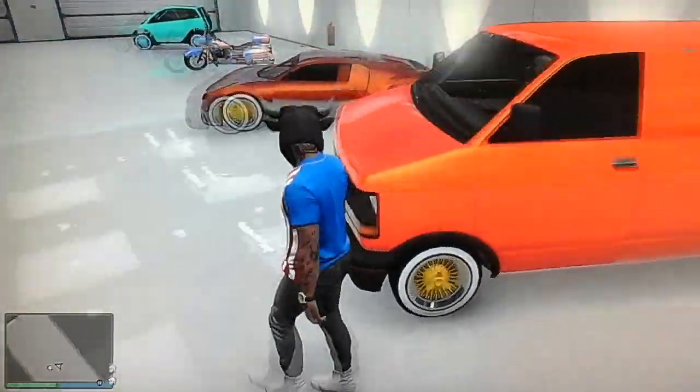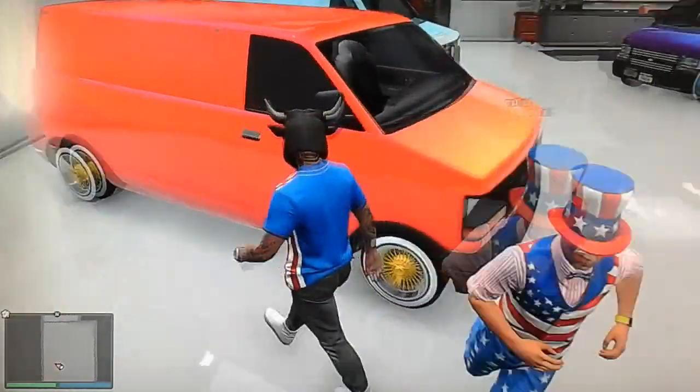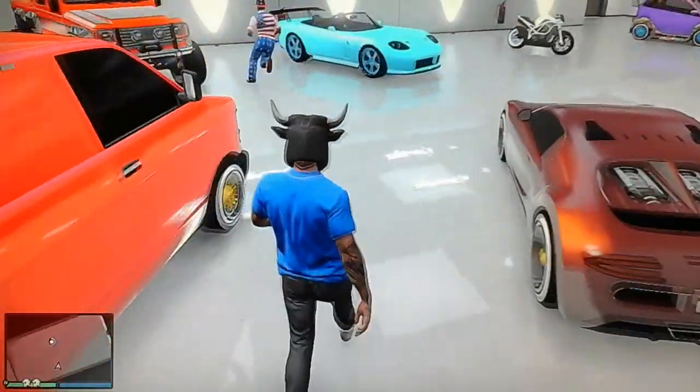Right here we have a Vice City pink Burrito van. It's got the flame on the license plate and race yellow wheels on it. Pretty good look.